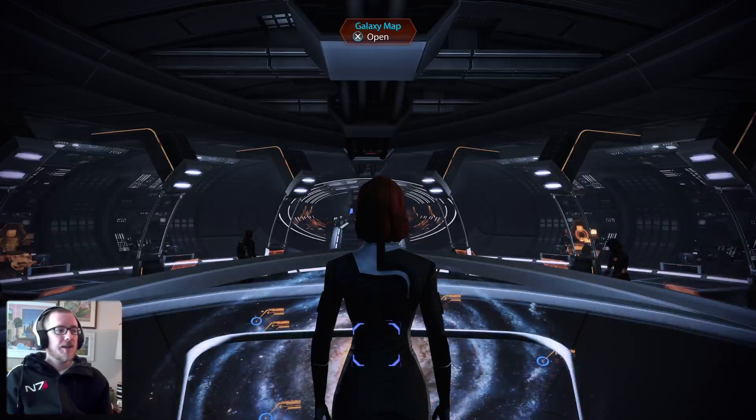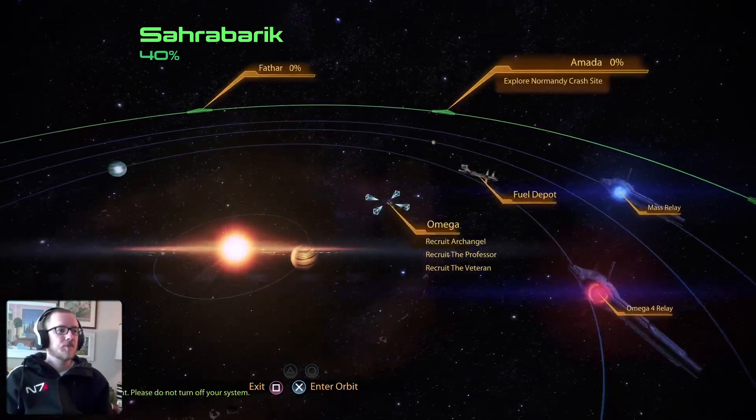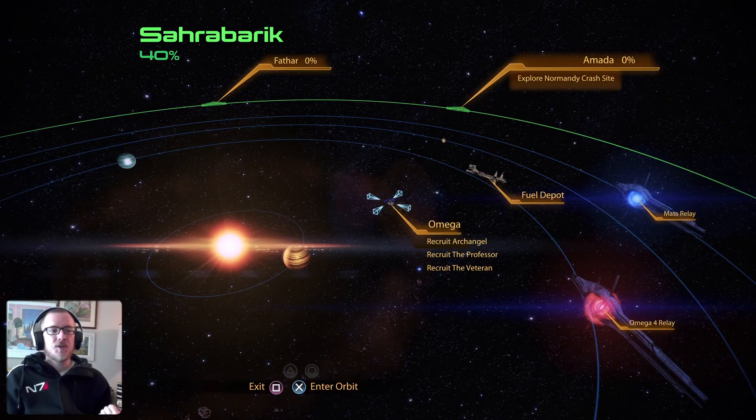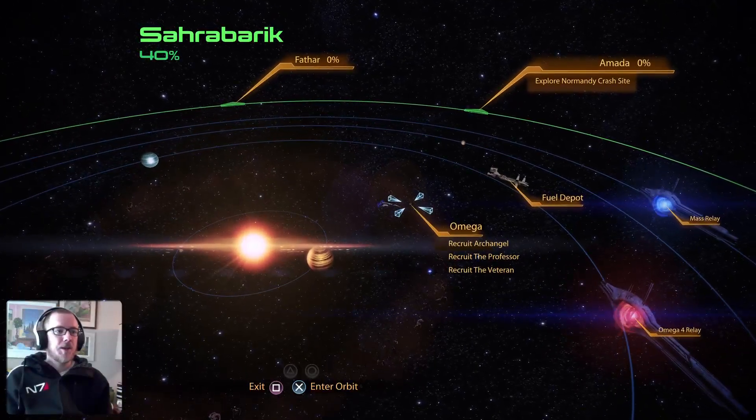Let's go ahead and land on Omega, open up our galaxy map. We are going to recruit the Veteran, which is a DLC character, Archangel, and the Professor, which are two of the main base characters that we recruit in the game.